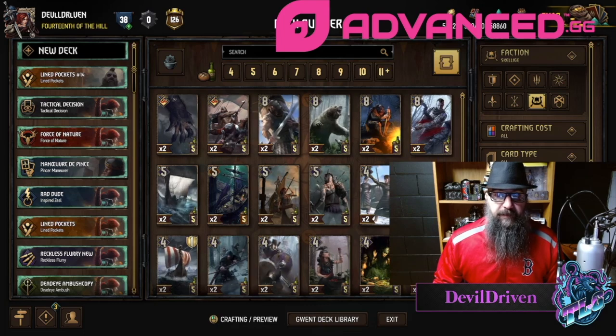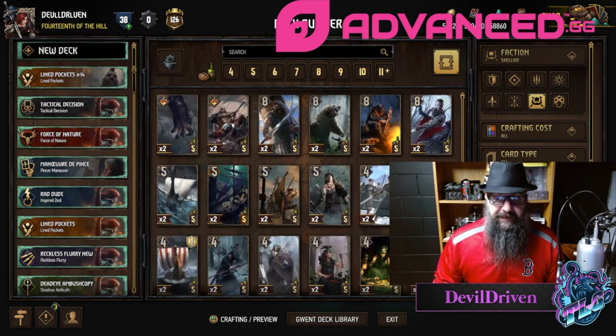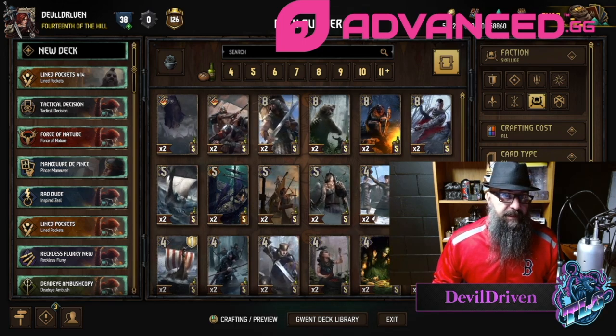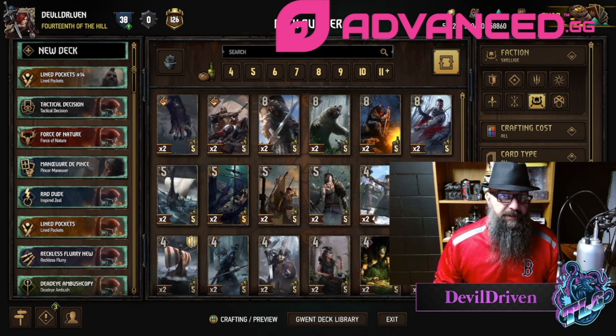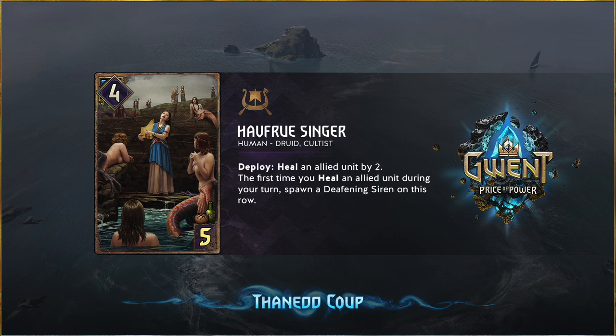The next one I haven't really looked at — this one was revealed by Jerlaxi of Team Duello. It's four strength, five provisions: Hovvir Singer, human druid cultist, four for five, beautiful art. Deploy: heal an allied unit by two. The first time you heal an allied unit during your turn, spawn a Deafening Siren on this row.